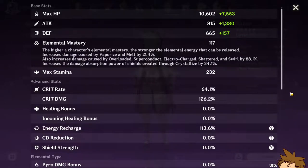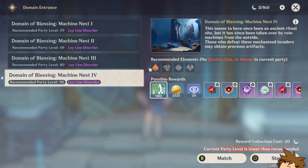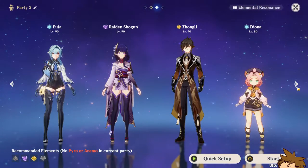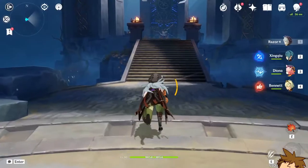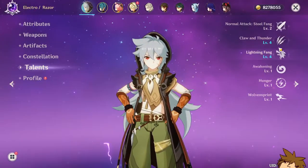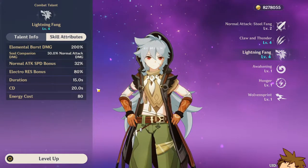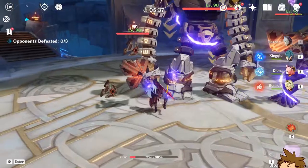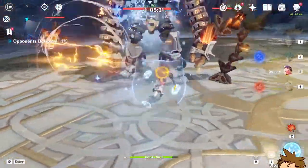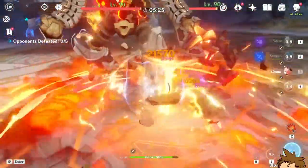These are his current stats — they look pretty okay, not the greatest. We're going to go into the artifact domain for Xiao and Ayato as well, which is a pretty good domain to try out characters. I'm not sure about his energy recharge — his burst costs 80 energy, so it's going to be a little difficult to get it back unless we have some electro on the team.